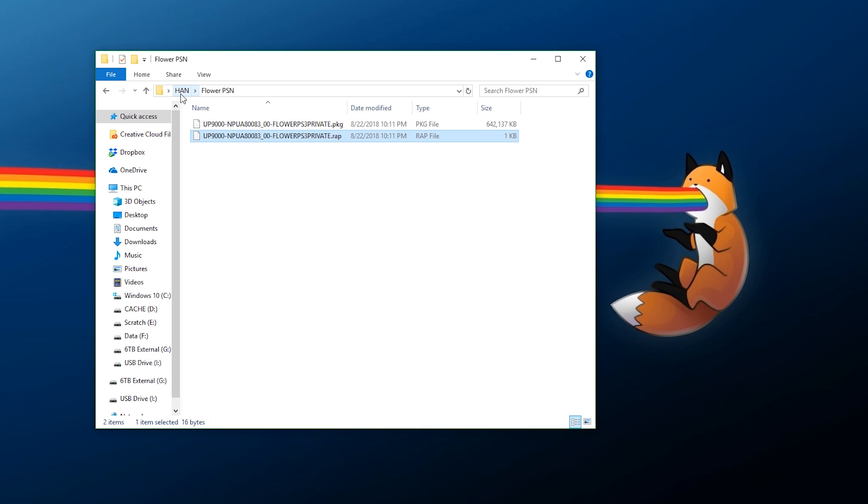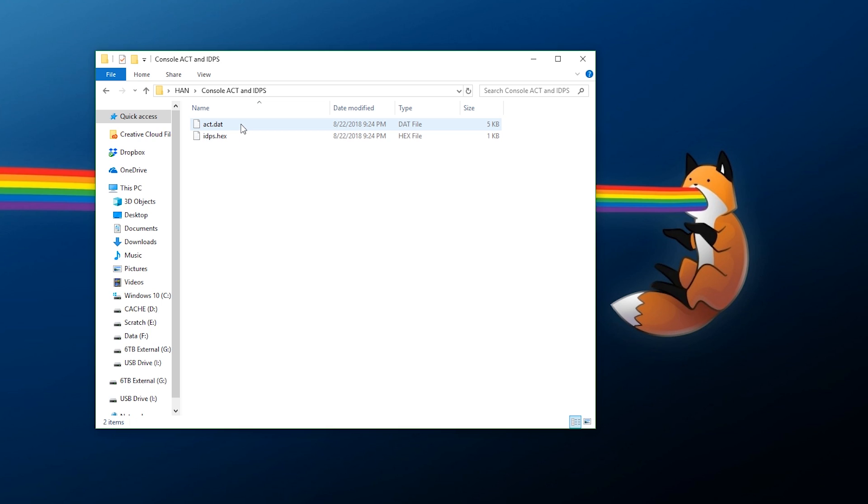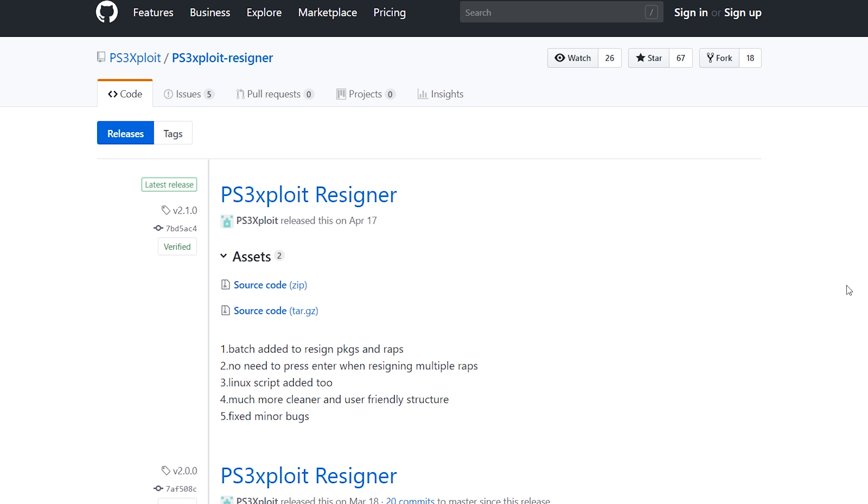I will not be covering how to obtain these files at all - you are on your own for that. These are two games that I own physically and digitally, so I'm using this as a demonstration. The next thing you are also going to need are your console ACT and IDPS files. I will not show you how to get them here because they are console specific - I do show it in my HAN tutorial near the end. You must dump these off your console; if you do not have them or if you have files from a different console, they will not work.